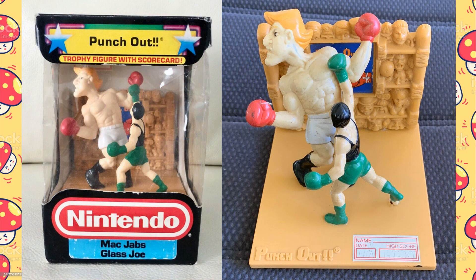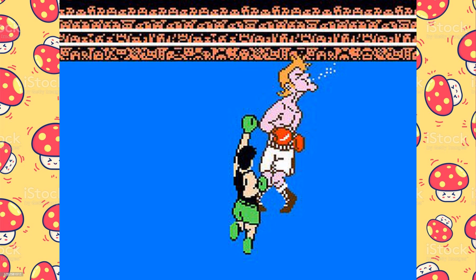The first trophy is titled Mac Jabs Glass Joe. It depicts Mac delivering a quick jab punch to old Glass Joe's noggin. Glass Joe was the first boxer you faced in the game and the easiest — he had a glass jaw and could be dispatched with a few good punches to the face.